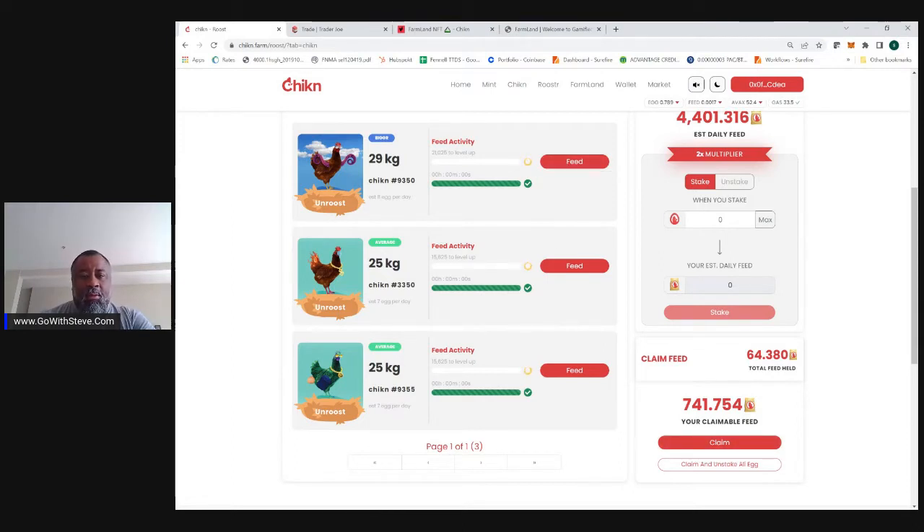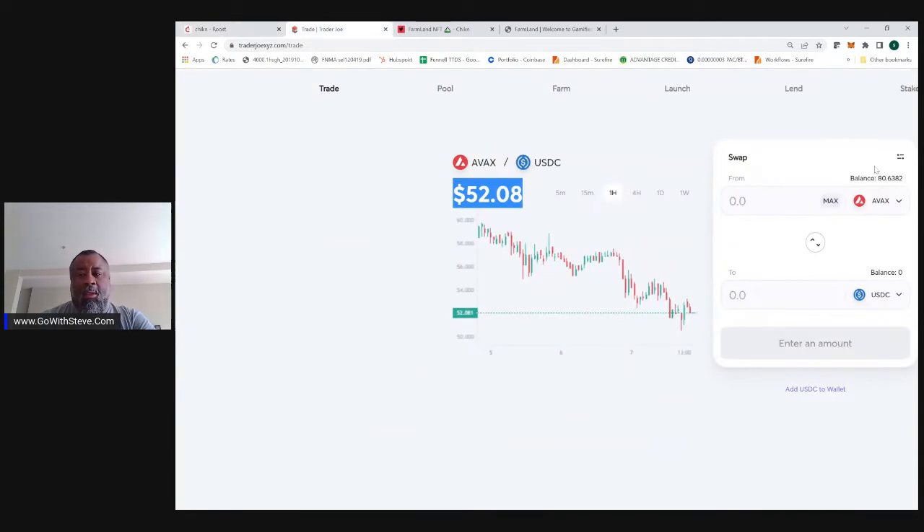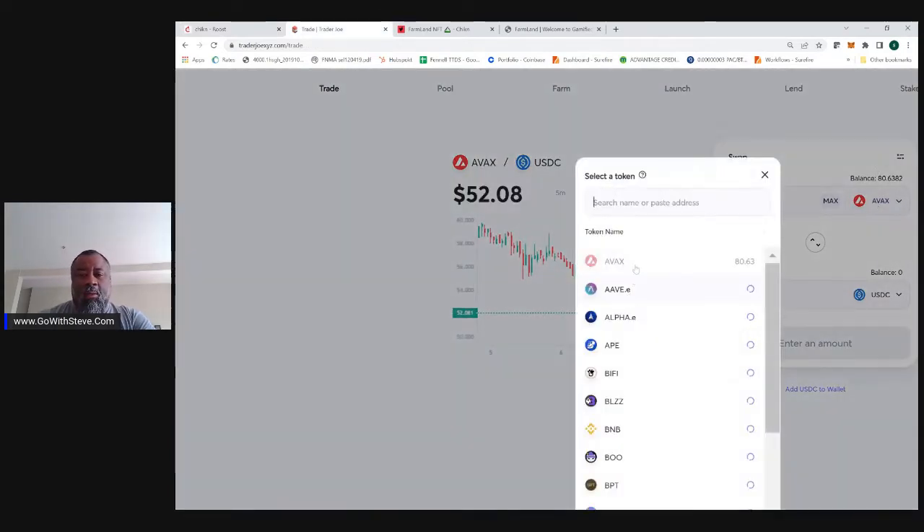The chicken now gets bigger, and once the chicken gets bigger, the chicken lays more eggs. Those eggs are then staked, and they're developing and generating more feed as my reward for not just taking those eggs and selling them — which I can do. I can easily go and take those eggs and just sell those eggs.